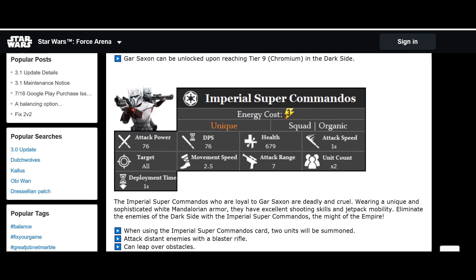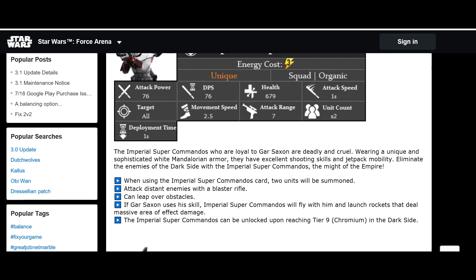The Imperial Super Commandos look really cool. They cost 3 energy, attack power 76, DPS 76, deploy in pairs, 679 health, attack speed 1 second, targets anything, movement speed 2.5 and range of 7. If Gorr Saxon uses his skill, the Imperial Super Commanders fly with him and launch rockets dealing massive area damage. I can't wait to watch that animation — it's going to be so cool.